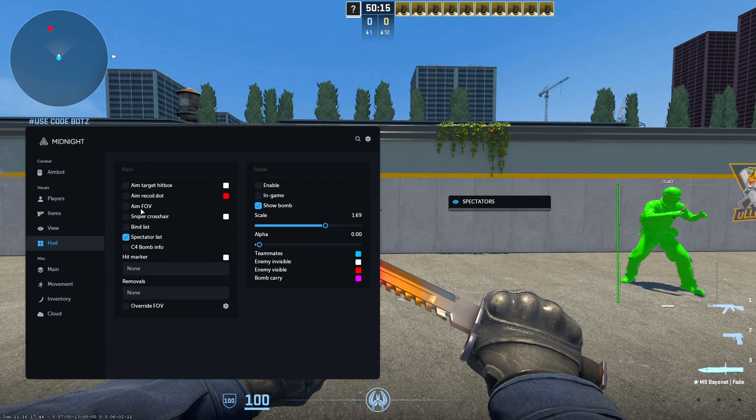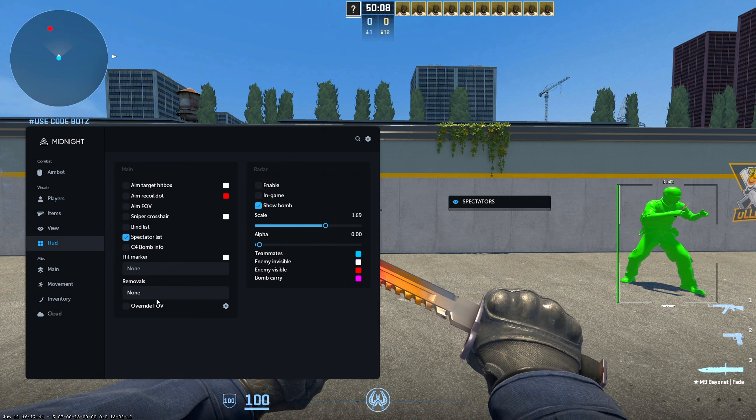In the HUD section, you have Aim Target, Spec List, C4 Bomb Info, and a Radar if you'd like. In-game you have Hit Marker, and under Removals you can remove all flash, all smokes, and a bunch of other stuff.